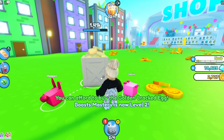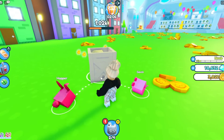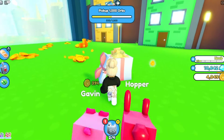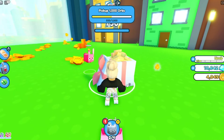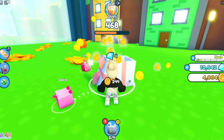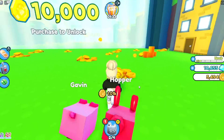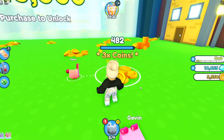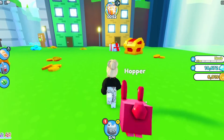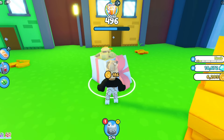I can get the golden cracked egg, but at the rate these guys are getting coins I think we'll be able to save for the big one — that was 9k, right? That's not too bad. It gave me a gift of money! With these two we'll be able to get to 9k no problem. We have 6,000 coins, 3,000 left to go, and then we can get the big 9,000 coin egg.